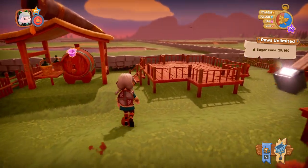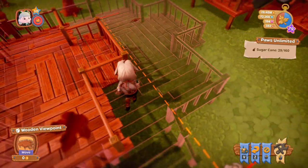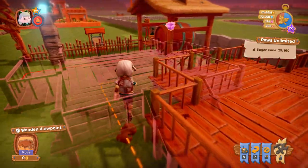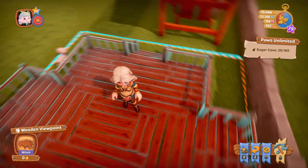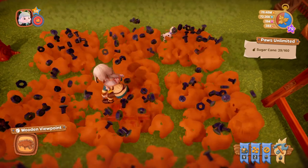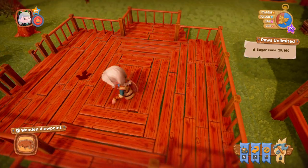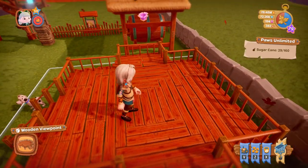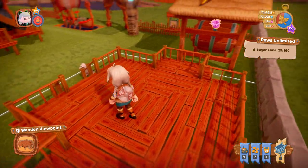Next we have this — I'm going to try to turn it around. It's not going to let me easily. I wanted to turn it so that the staircase was facing outwards. You know when you're turning things around in this game it's a bit of a pain. There we go — so this is something you can stand on. It's a wooden viewpoint; you can't really see much more on it, but it looks good.